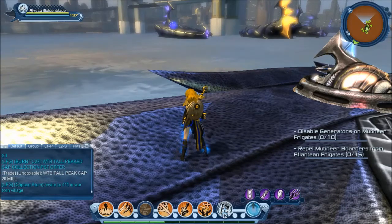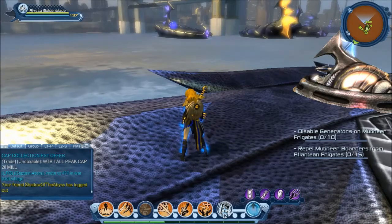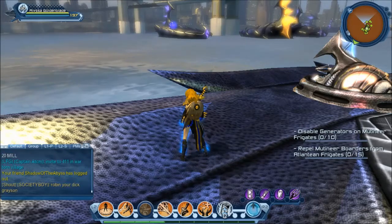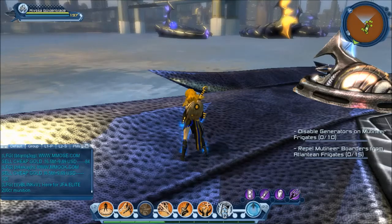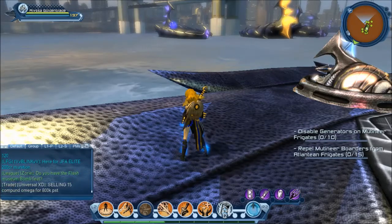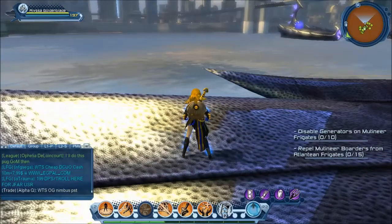For that first counter, you're going to go to the enemy ships. The enemy ships are the purple, or Ocean Master, ships. You're going to do the opposite if you're a villain — you're going to go after the yellow ones. For the second counter, you're repelling mutineer boarders. If you're a hero, you're going to defend your own ships, and if you're a villain, you're going to go to the purple ships and defend those.